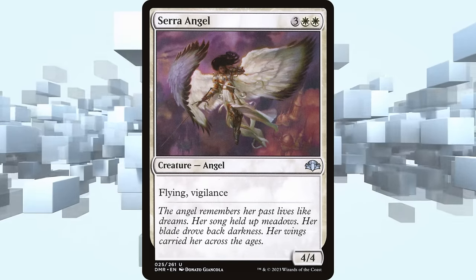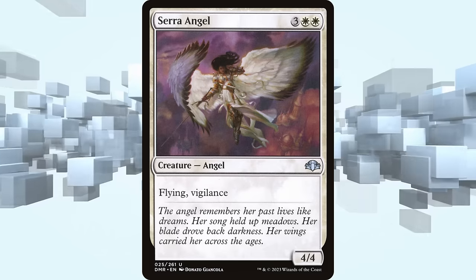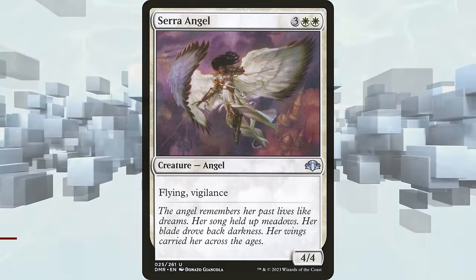Serra Angel is an iconic card which helped establish control as the ever-present strategy it is now. But given the fact it was getting power-crept before Classic Magic even ended says a lot about how poorly it has aged.